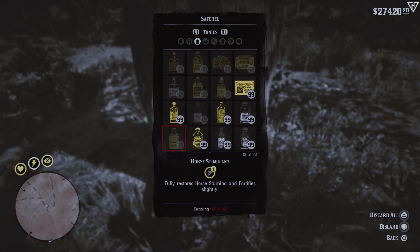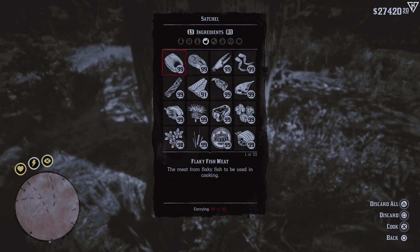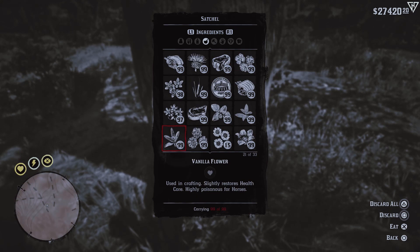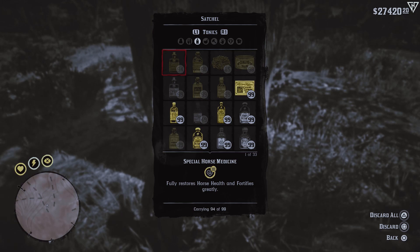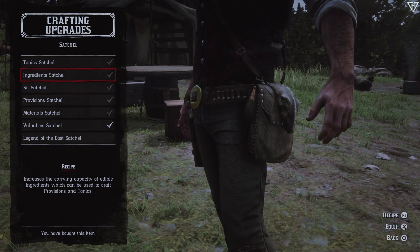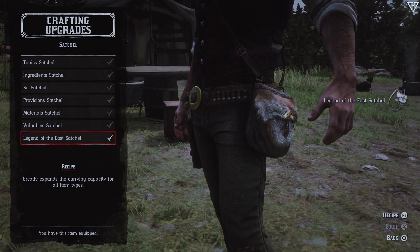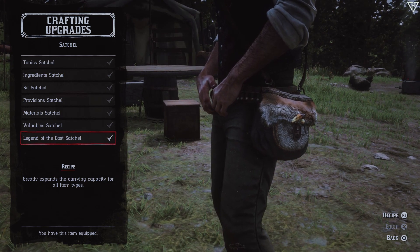If you're struggling for space in your satchel, just bring me the right materials and I'll work something up for you. You know, Arthur, I can always make you a new satchel if you're tight on space. Mr. Morgan, bring me some materials and I'll be glad to make something nice for you. Just remember, my items are one of a kind. I'm very into my crafting at the moment.